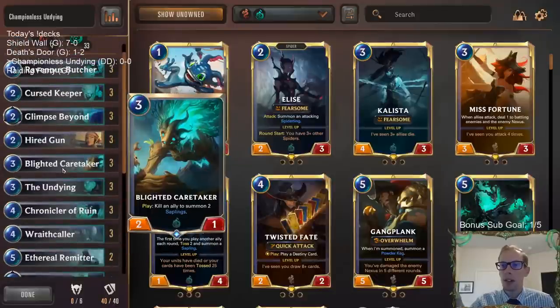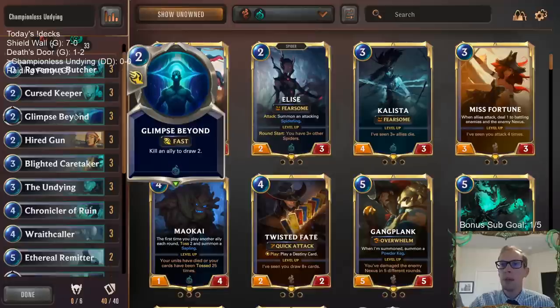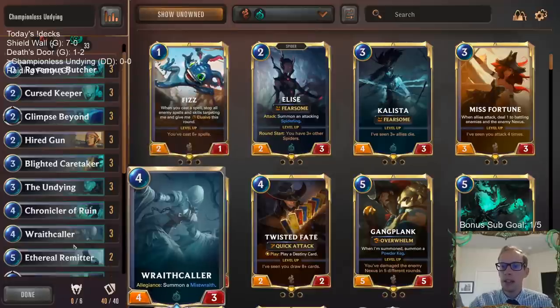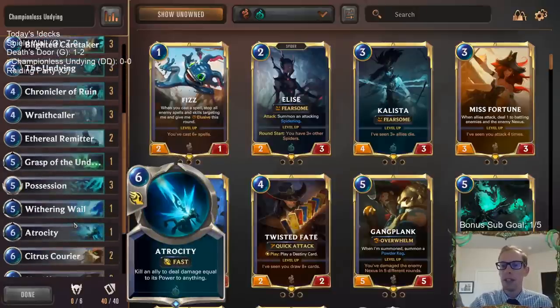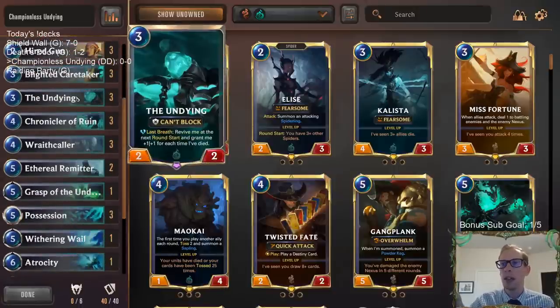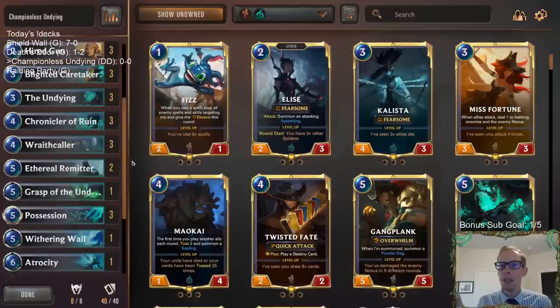We have cards to kill our own units — Glimpse Beyond, Ravenous Butcher, Blighted Caretaker, Chronicler of Ruin, Ethereal Remitter — tons and tons of ways to kill our own units. So we can keep on killing our Undying. Each time it dies, you keep reviving it and it gets +1/+1. You can eventually make them too big for your opponent to deal with.